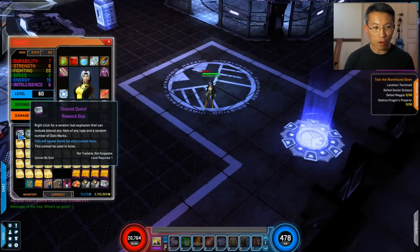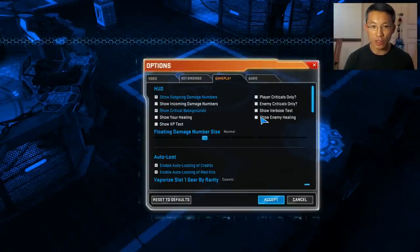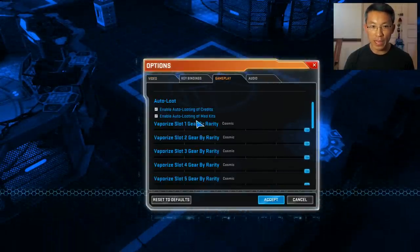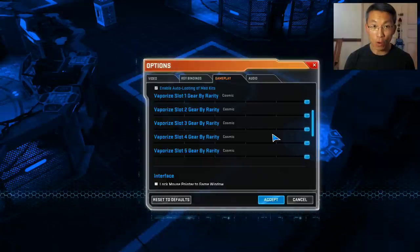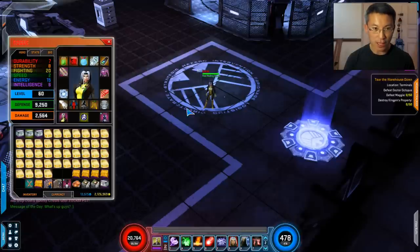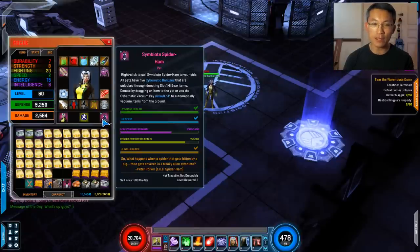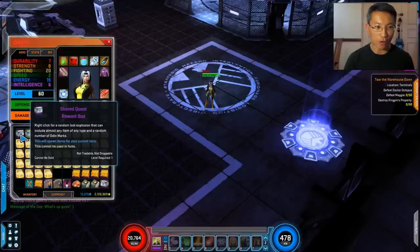By the way, for new players: you can vaporize your loot using the pet option here. Leveling your pets is also very important. You can get the affixes you want and keep resetting through the crafter. Turning vaporize on saves you a lot of time instead of manually looting and donating everything. I'm going to open all these chests at once to show you how good they are.